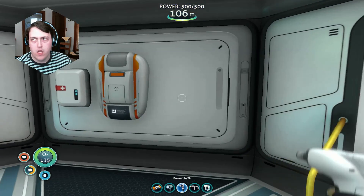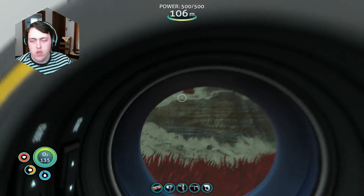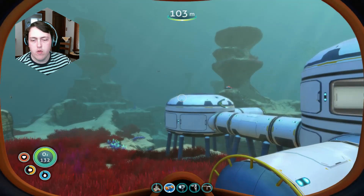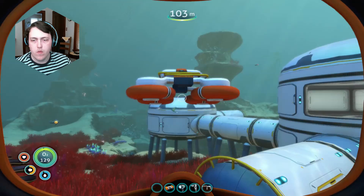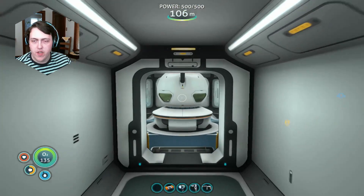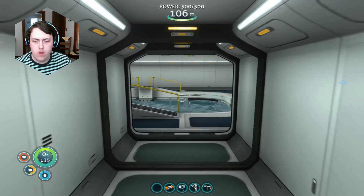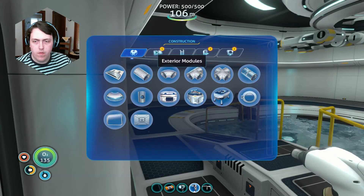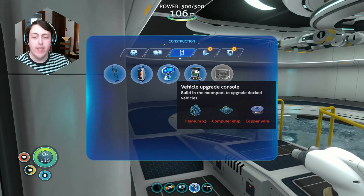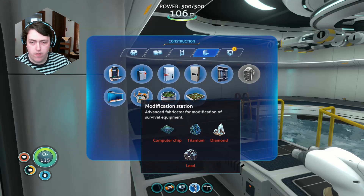So we still have that. Thank you. And also because we couldn't wear the rebreather mask because of the radiation. So at some point, maybe that should be our primary goal at the moment. Shutting down the Aurora's radiation should probably be a goal. Power transmitter — don't need it. Vehicle upgrade station — we can build it. We need to build this when we get the Seamoth back. And we can build that too.